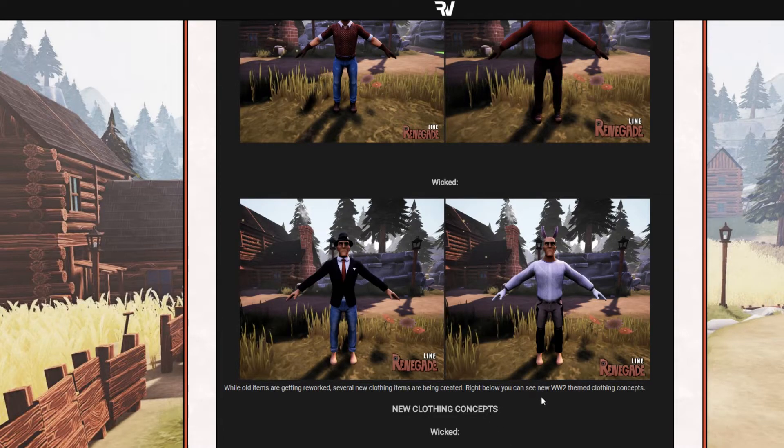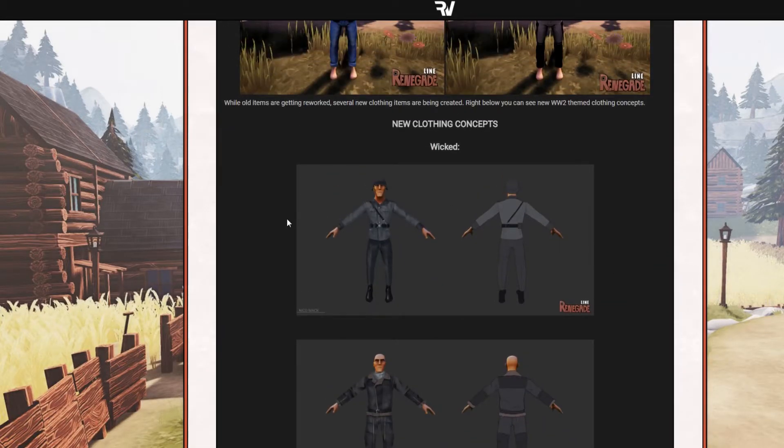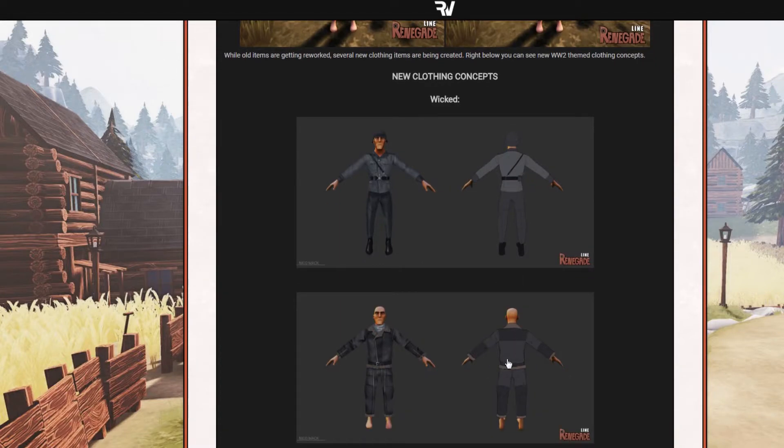Right below you can see the new World War II clothing concepts. The Wicked looks really like the National Far Back Away character from Battlefield Heroes. I really like the sketch here — this one is more sketchy, this one is more professional. They focus more on the front than the back. Still, no offense, but it looks really good. Even if it's sketchy it's a really good example of how it may look.